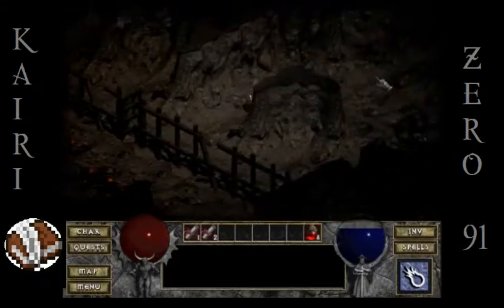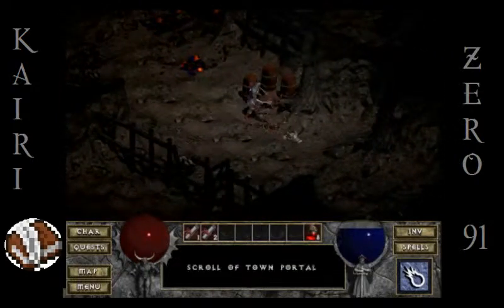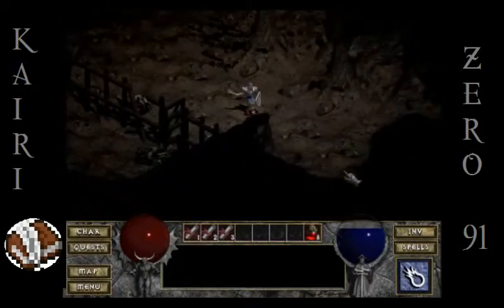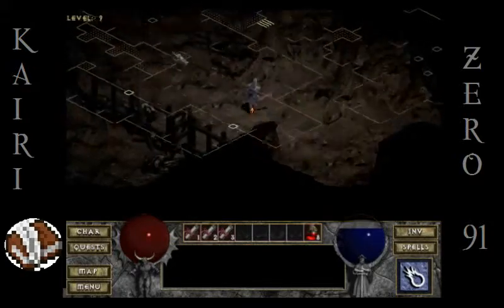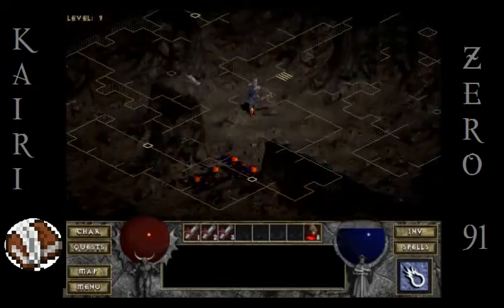We're ready to move on to level 10, I guess. Oh wait, there's more over this way — scroll of Town Portal, I'll take it. Actually no, there isn't anything over here, just this dead end. It looked like there was, but there's not. I can see the stairs on my map — I'm not sure how to get over there, but we'll find out.